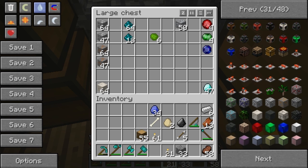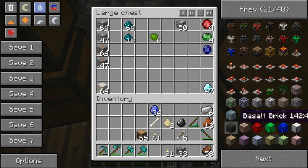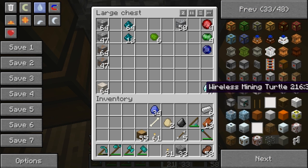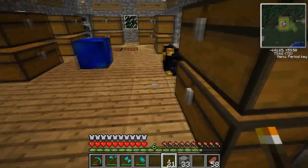Tungsten — didn't get any of that. I wonder if I missed it because it looks black — I might have just thought 'that's coal' and moved on. Nickelite — got that. Basalt — I don't know where that is, I think you can craft it. I wonder if that's all the new ores. My god, this mod is massive. So we need to go back for tungsten and probably more of the others.